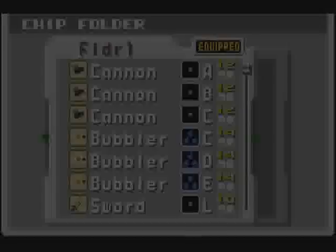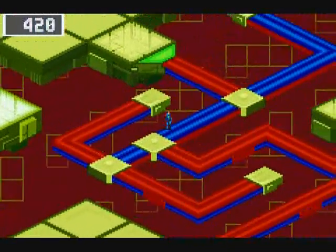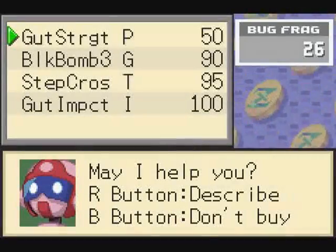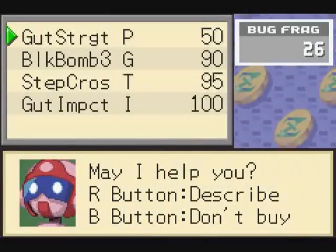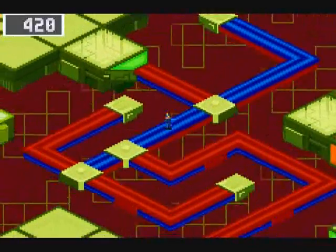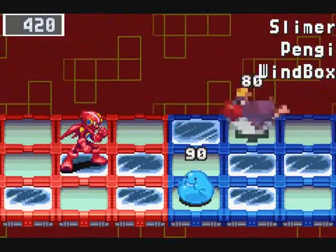Let's go ahead and put Bubble Man in the folder just to see what he does when we get his chip to come up. Take out Metal Man for now. As long as I'm here, anything cheap? Not really. I did go ahead and buy Lava Stage, so I do have that in reserve. I don't quite have the capacity to make that my default chip yet, but when I do, we're gonna have fun with that.